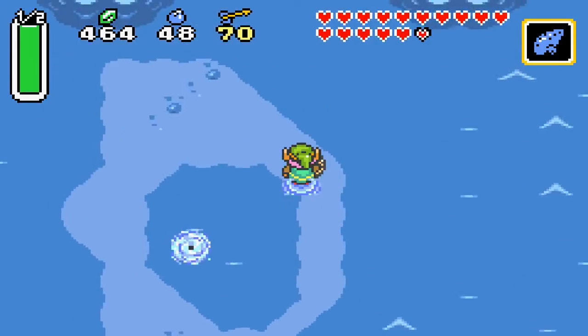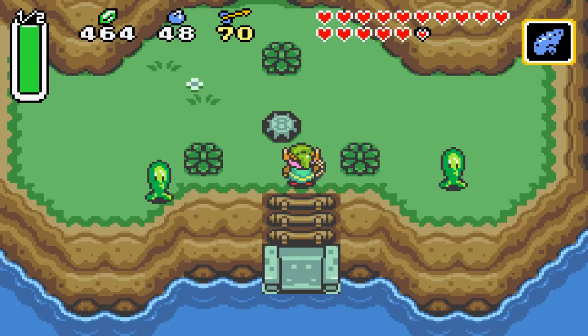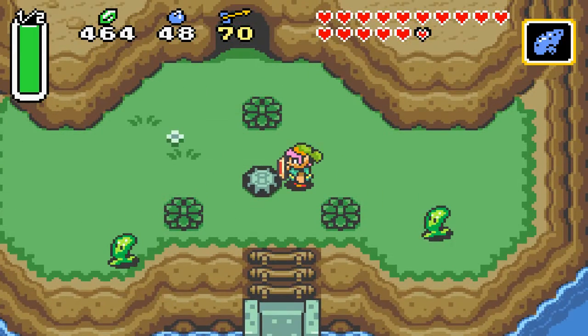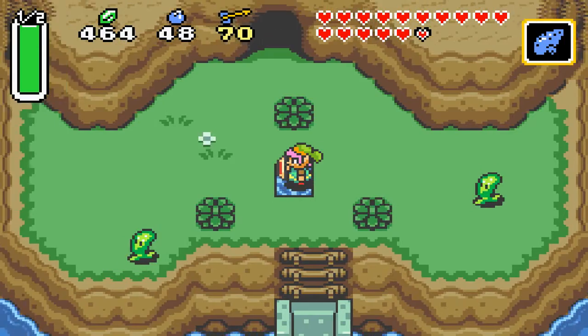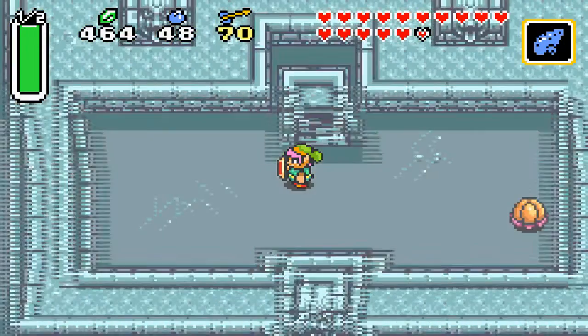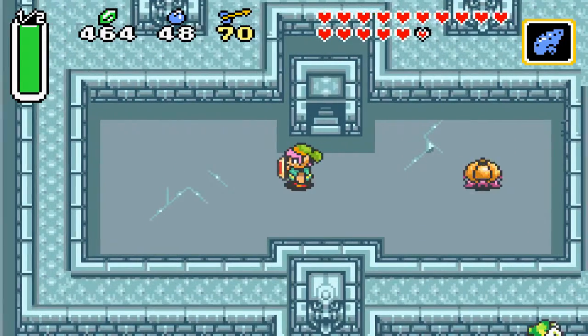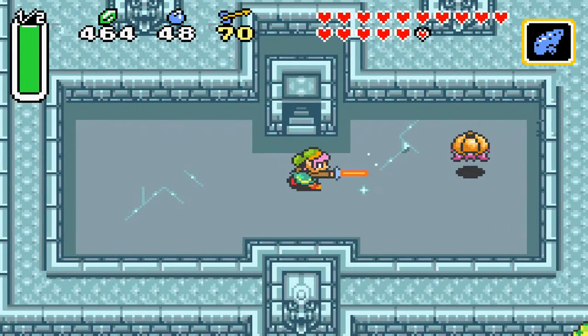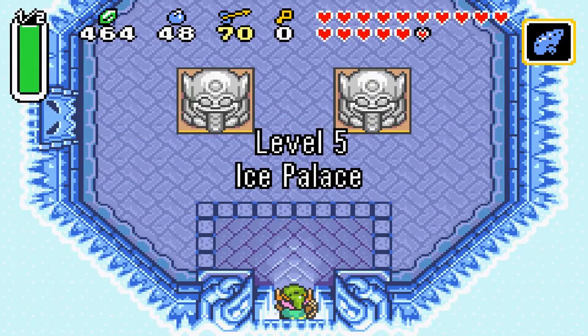Anyway, the entrance to the next palace is only accessible by going to this island right here. And if you remember, this is the same island where you could upgrade your arrows and bombs. Pick up the black stone and head on in, because this is the entrance — that's the only way to get into it. Level five: Ice Palace.